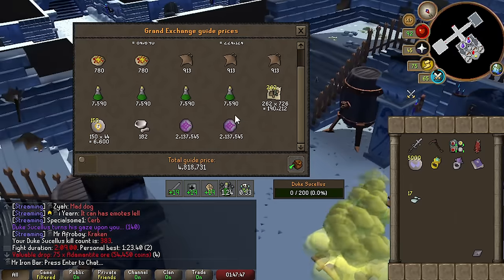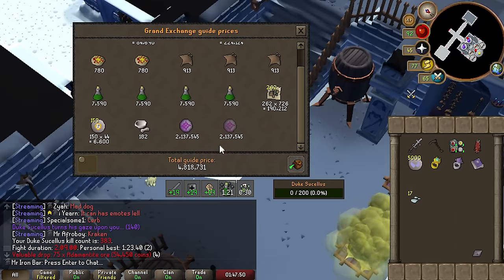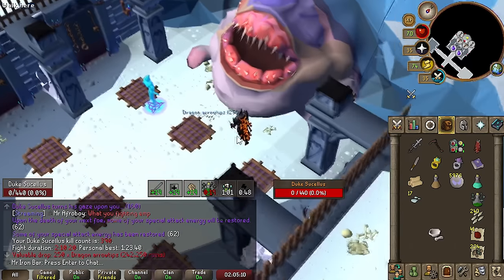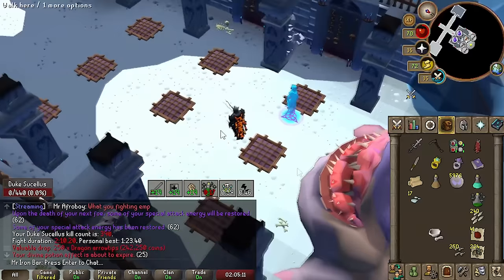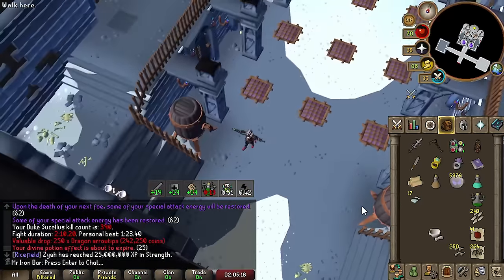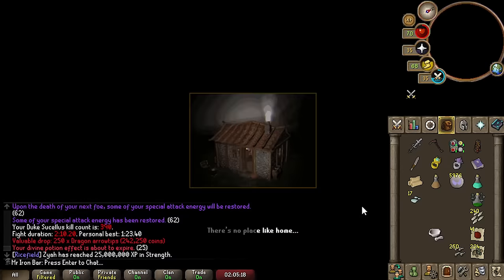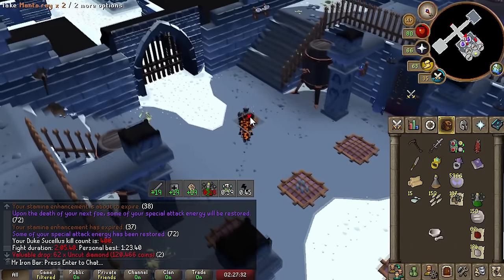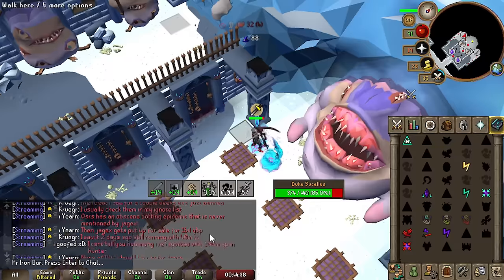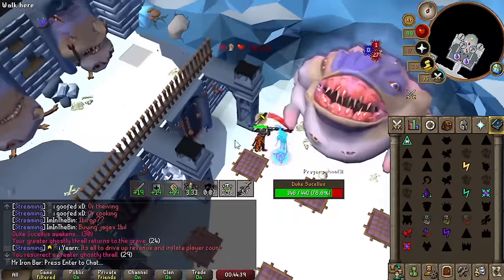Oh — impossible. That's ridiculous. That's a pretty good trip — we made like 4-point-something mil, but that's because of the two orbs. Dragon Arrow tips — yes! So good. We're at 400 KC — pretty good milestone. Hit 500 KC — 200 more to go.